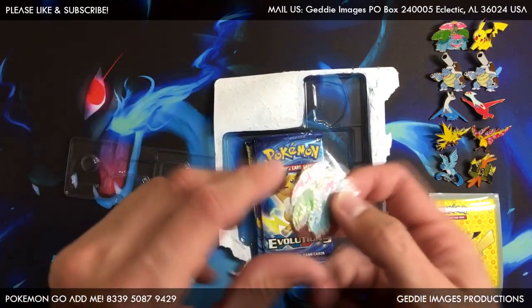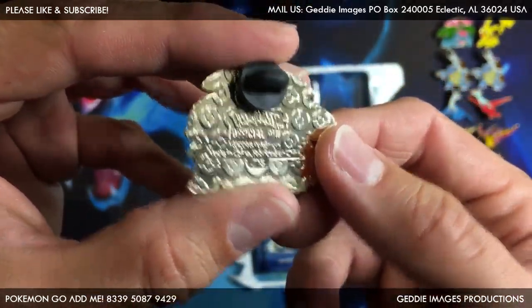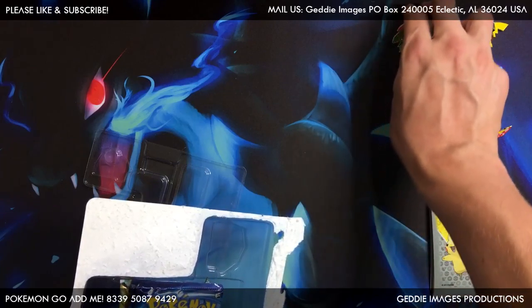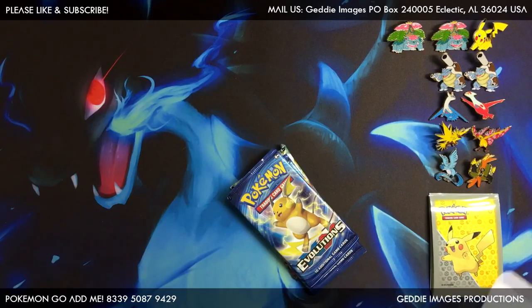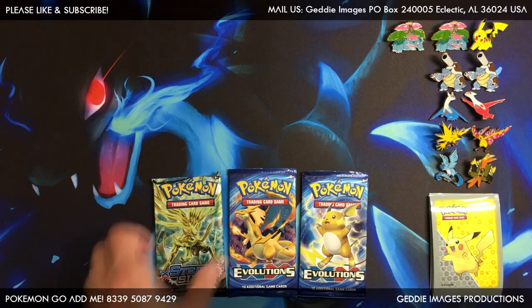We already got one of these — this is the Venusaur pin, like a Venusaur 2016 Pokemon pin. We'll just throw him right there and make a new column of pins. Let me get all this out of the way; we got three packs and let's see what we can get out of these.